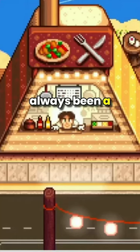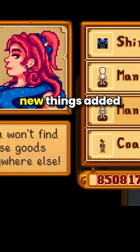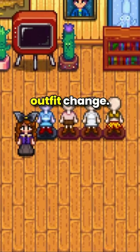Stardew Valley has always been a little bit creepy, but this new addition to 1.6 has jumpscares. One of the new things added in 1.6 are mannequins that we can buy from Sandy. We can dress it however we want to and interact with it for a quick outfit change.